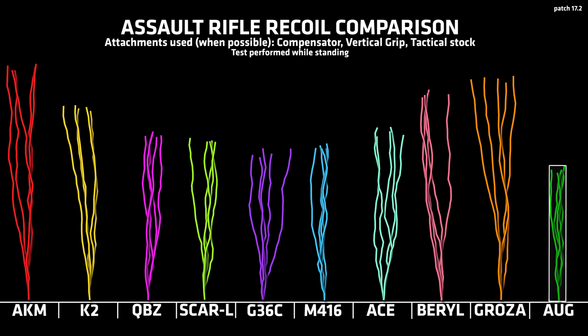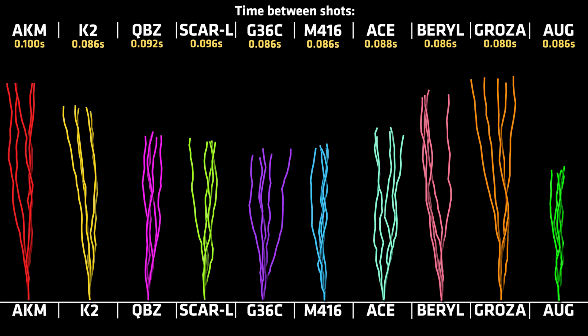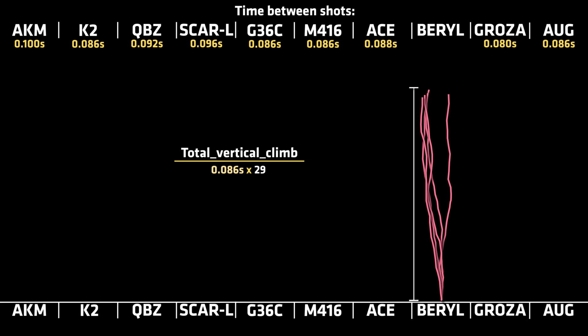But simply looking at the vertical recoil like this can be misleading, since the weapons have different rates of fire. That means the time it takes for the gun to travel along the recoil path varies — the higher the rate of fire, the more difficult it will be to control. If we take the total vertical climb and divide that by the time it takes for the gun to climb along this path, we get the vertical climb index, which is sort of a difficulty indicator for the vertical recoil alone.